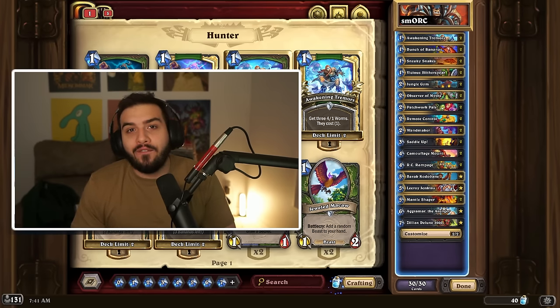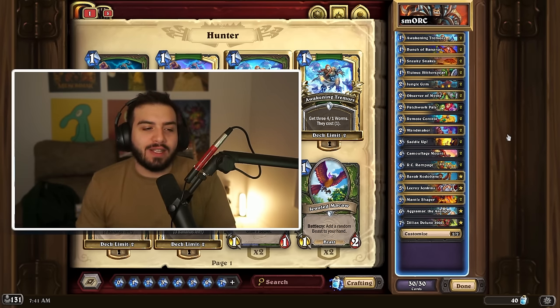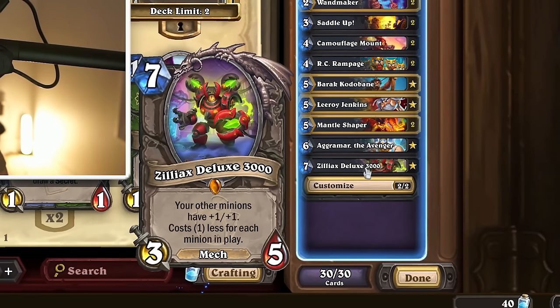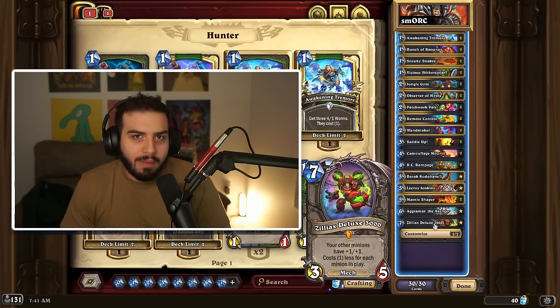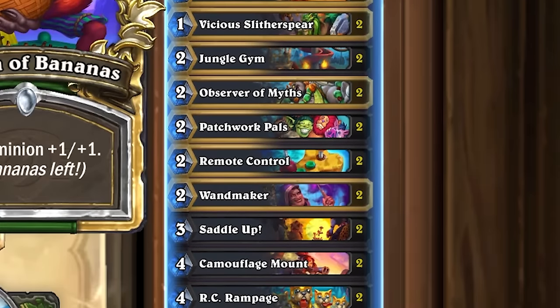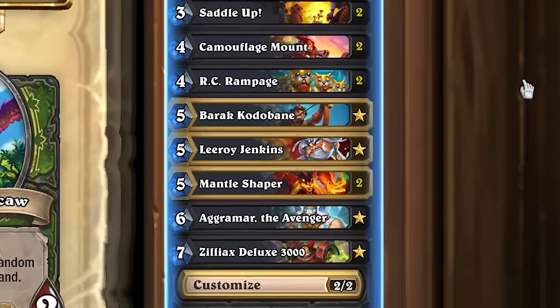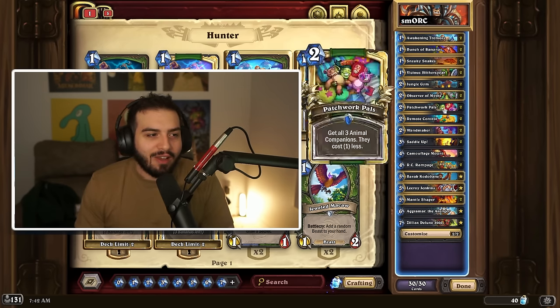Hunter looks beastly this expansion. They got a lot of very good tools, including an old favorite from back in Classic. The main thing I have noticed with Hunter is that they can kill you extremely quickly, and because Zilliax also reduces its cost and gives an aura to your minions, there is a surprising amount of durability to your minions. You just wanna play ones to twos to threes to fours to fives and kill your opponents. If the game goes on to like turn nine or ten, you probably lost it, but don't ever count yourself out.